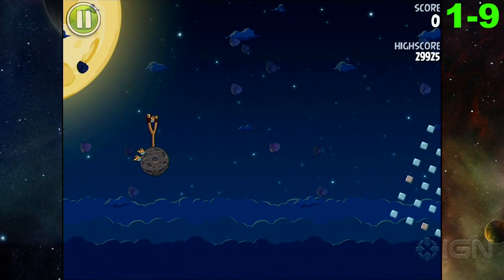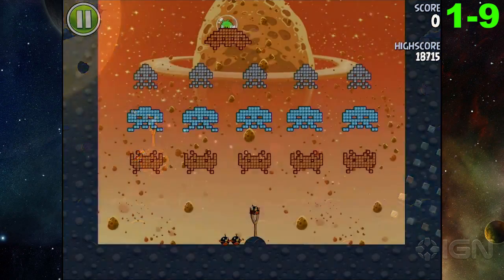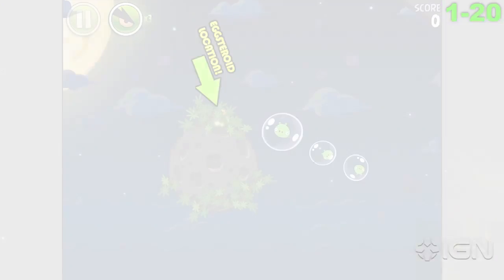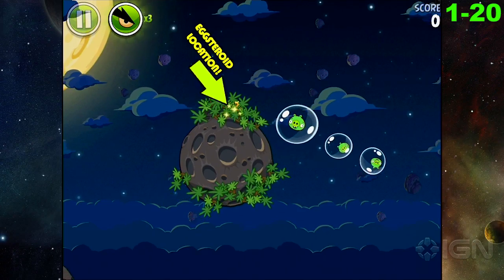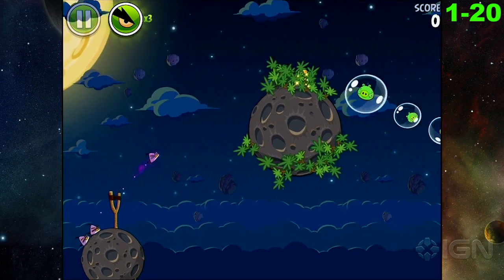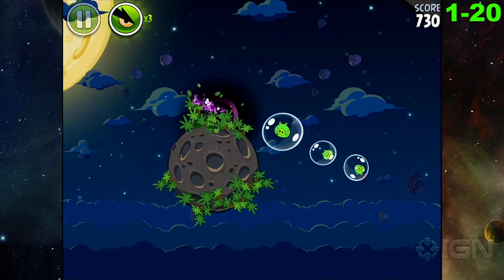You just need to fling a pig down there, and it'll actually send you to this really cool Space Invaders theme level. The next one, as you can see here, is located right on top of that mountain, and it's the first time you get these birds that you can shoot one way and then make them go at a sharp angle.